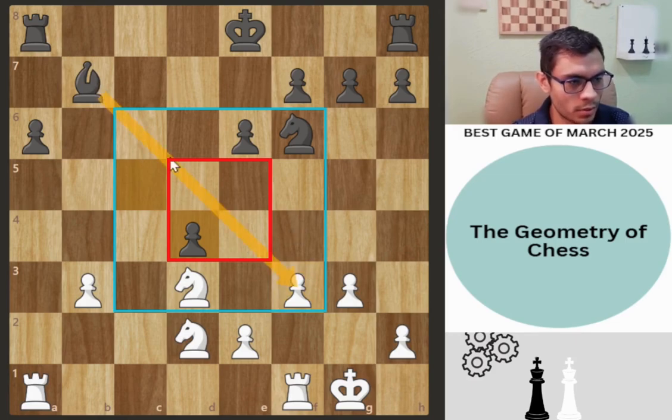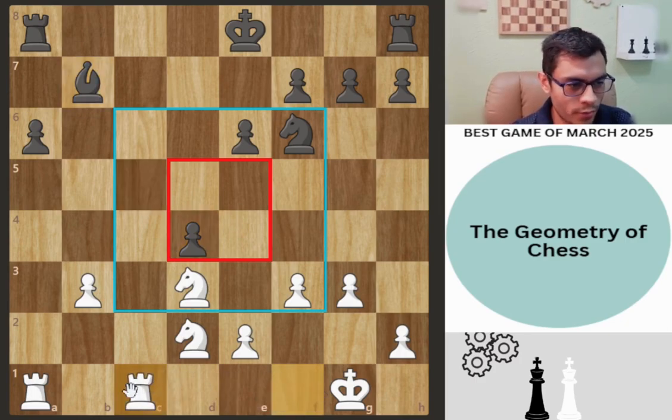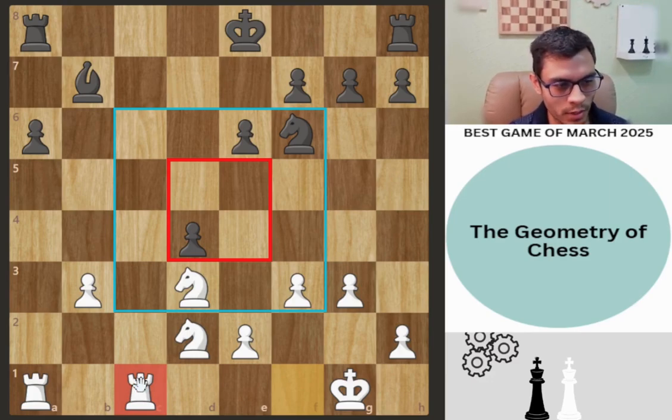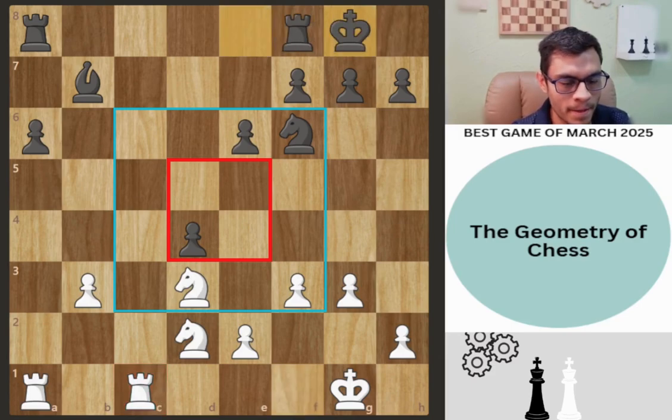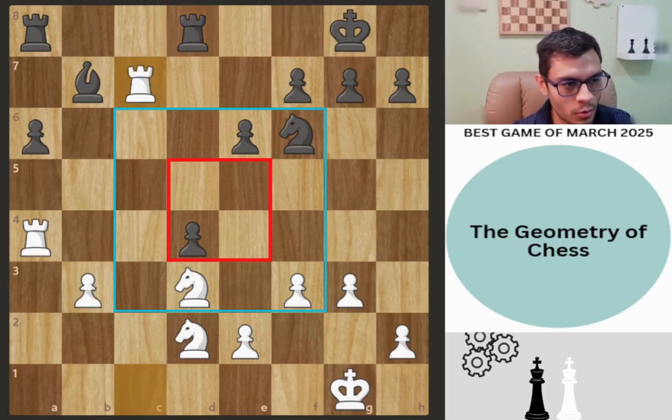We're going to see later that this bishop is going to become not a strength but rather a liability. We get rook f to c1 — finally, the position was begging for this move. Now rook a4, putting pressure on this pawn. Rook f to d8, rook c7 — again trying to win this pawn.